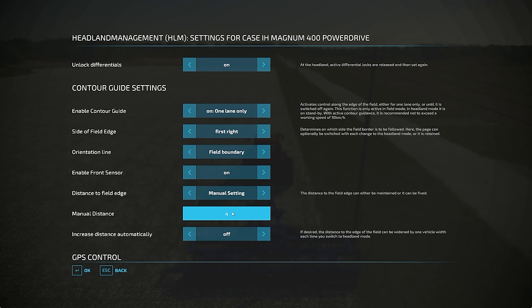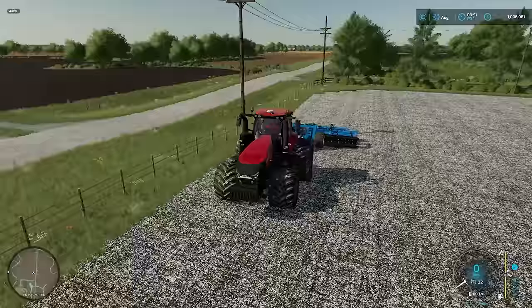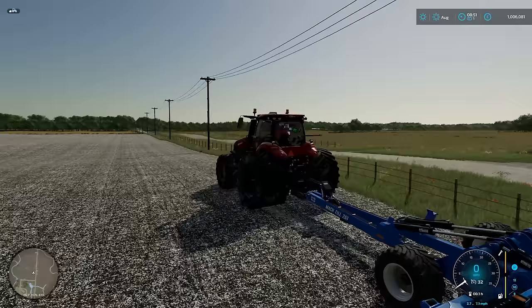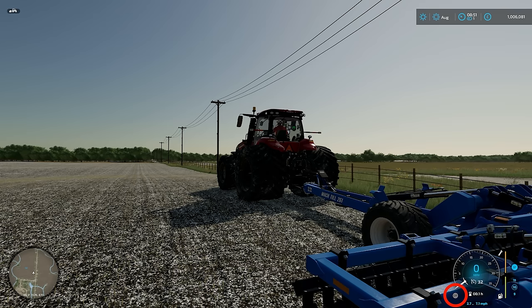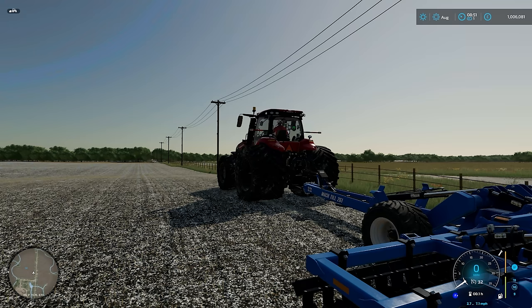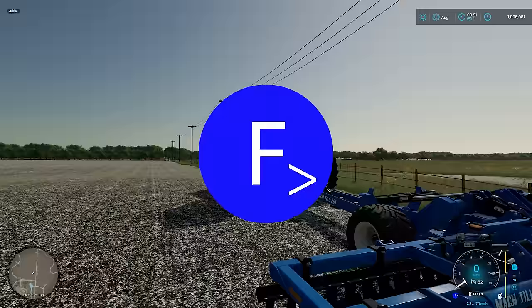Key thing to remember here: you have to hit the Enter button for that to register. And you can't hit Escape when you leave this menu — if you hit Escape, it will cancel your settings. So you want to hit the OK button. Once you come out of the menu, there's nothing visual to show you that you've managed to set anything up. You can see under the speedometer there's a little grey disc with the word OFF in it. We need to turn on headland management. To turn on headland management, it is Shift, Alt, and X.